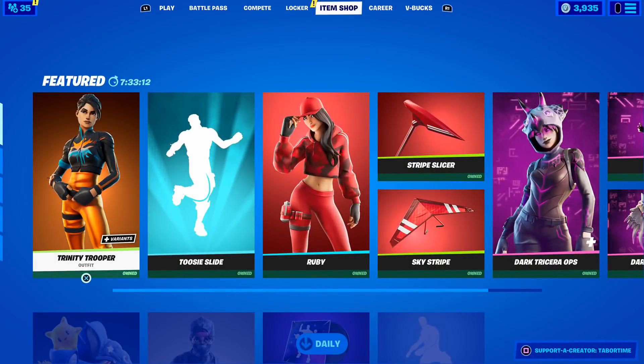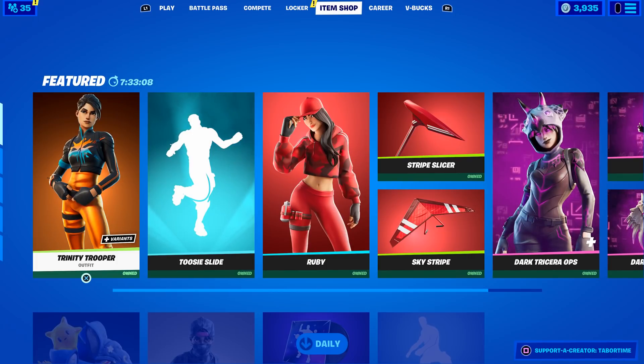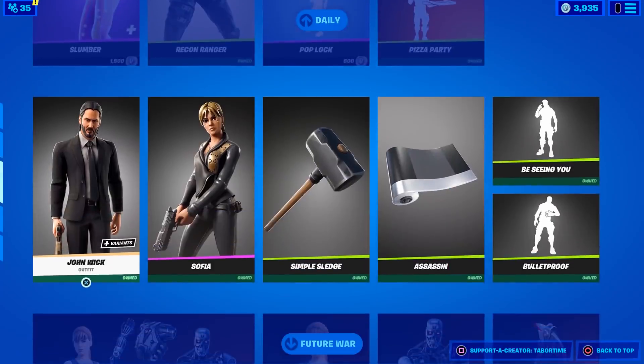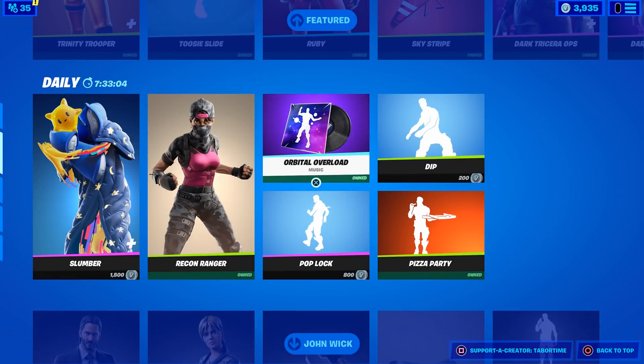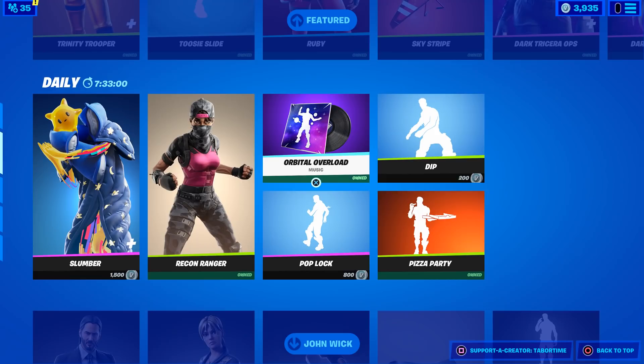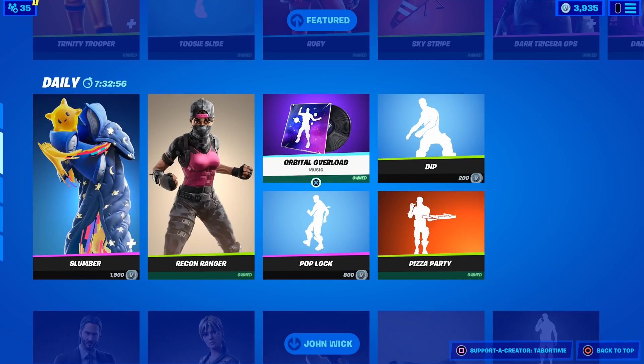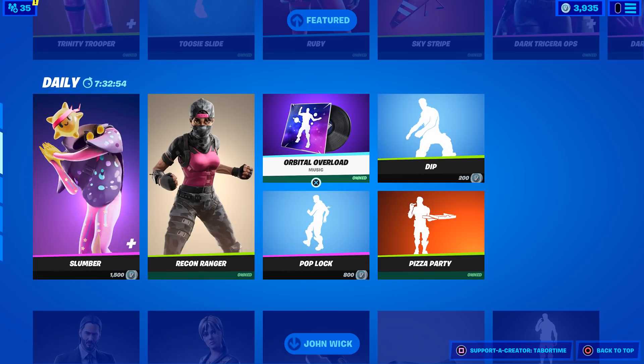Yesterday, March 22nd, we had one of the weirdest item shops to date. Number one, there was a battle pass music pack called Wild in the item shop. Number two, we had the brand new season six starter pack released for $3.99.